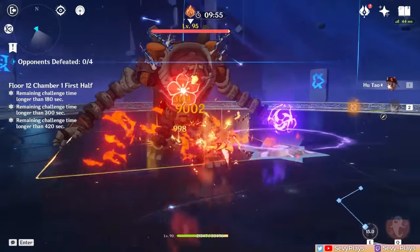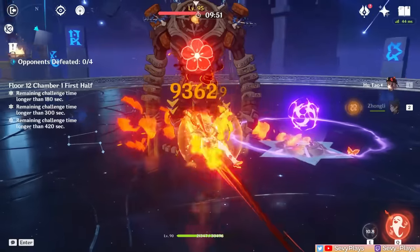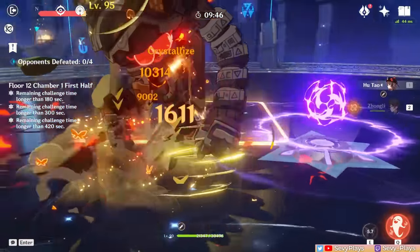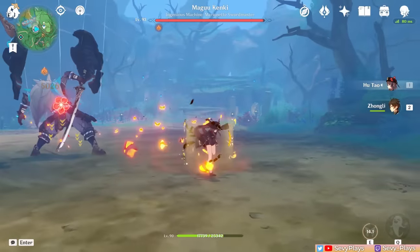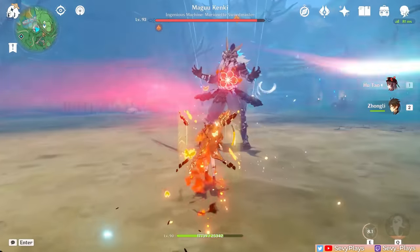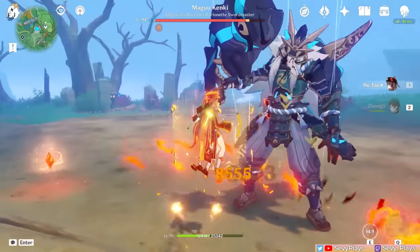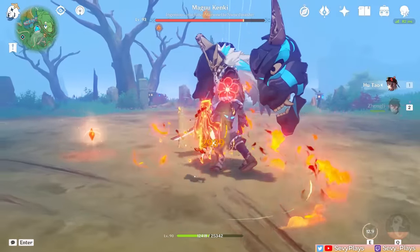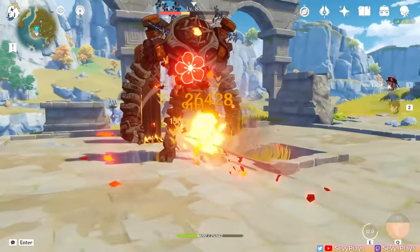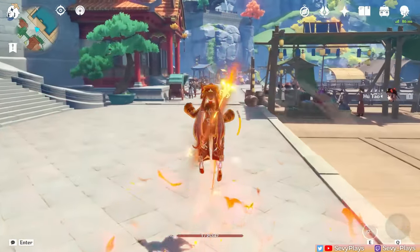Along with attack combos, the next step is animation cancelling. Without cancelling, you can still squeeze in a lot of charged attacks with good timing. However, there are notable benefits for implementing cancels to maximize Hu Tao's potential. Since her charged attack makes her dash forward and phase through some enemies, this can launch her too far away from targets, leaving you in a bad combat position. Cancelling gives you better control of Hu Tao's positioning. Although there are some enemies who won't let her phase through, like Ruin Guards, thus reducing the need for position control. Hu Tao's animation cancelling is done by either jumping or dashing.